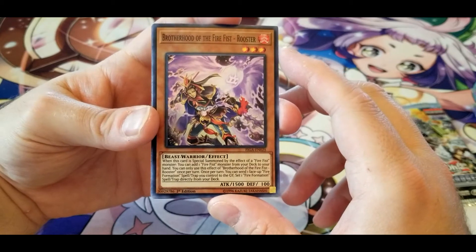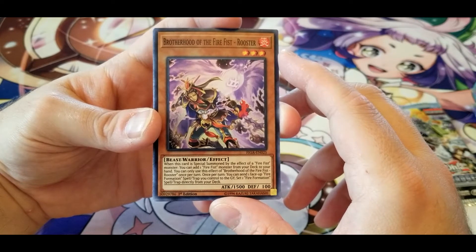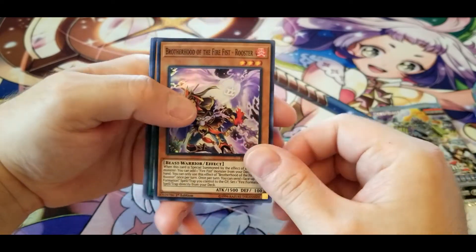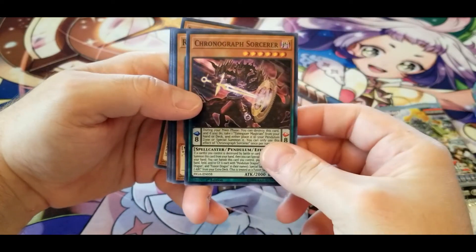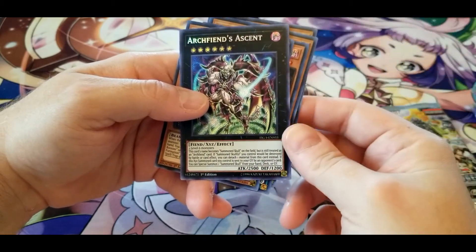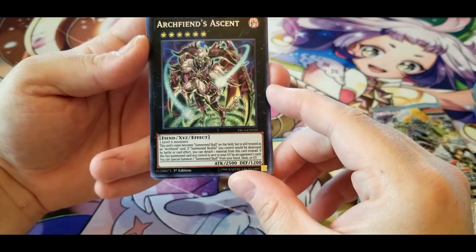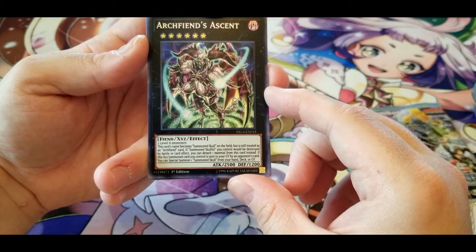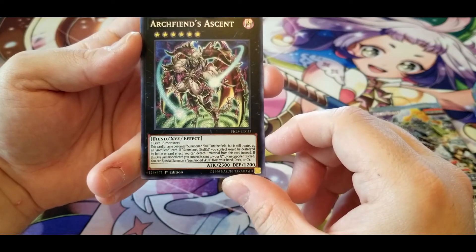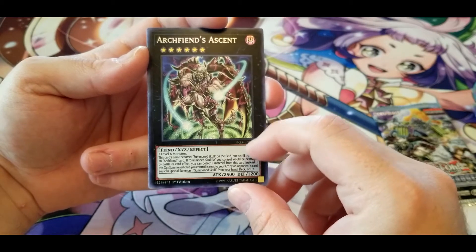Another Brotherhood of the Fire Fist — Rooster. Another Chronograph Sorcerer, another Red Gadget, another Gold Gadget. Arc Fiend's Ascent: this card's name becomes Summon Skull on the field but is still treated as an Arc Fiend. If a Summon Skull you control would be destroyed by battle or card effect, you can detach one material from this card instead. If this XYZ summon card you control is sent to your graveyard, you can special summon one Summon Skull from your hand, deck, or graveyard. I think I've now pulled every Arc Fiend variant — fusion, synchro, XYZ, and if there's a link one I haven't pulled it yet.